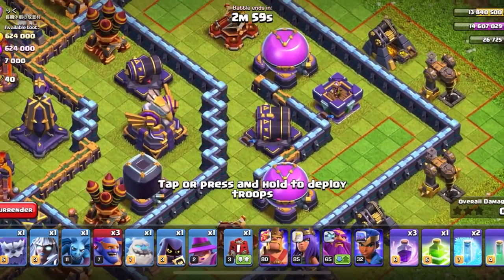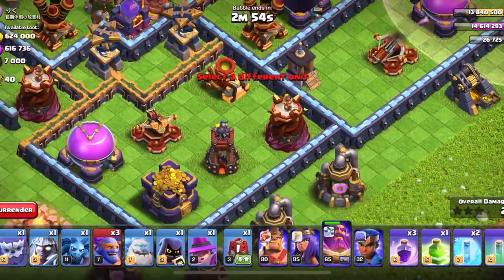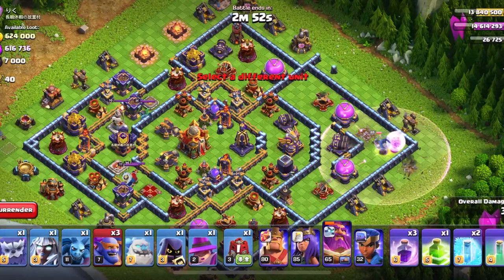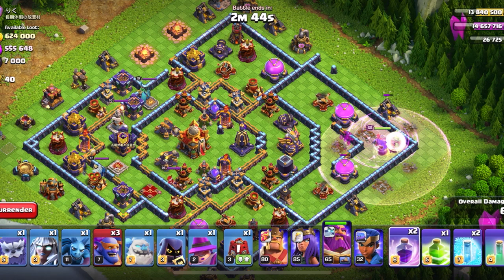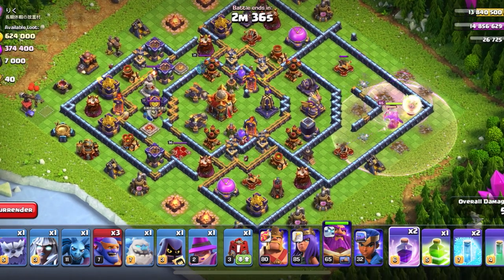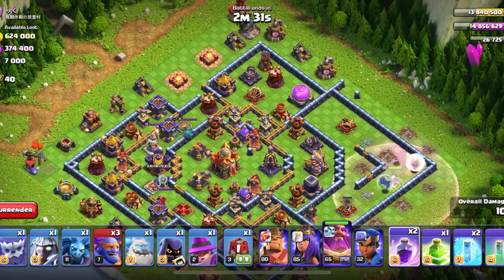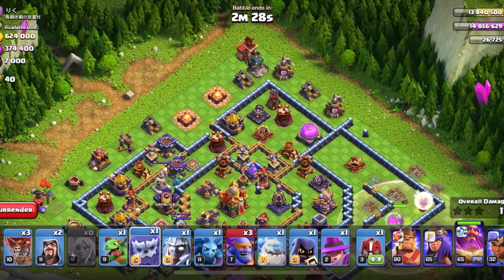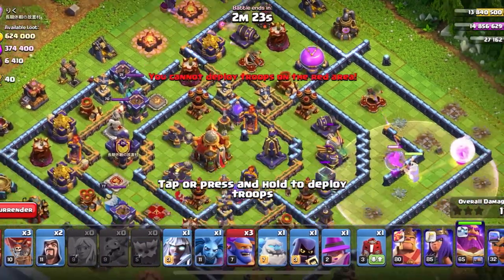I'm going to put in a Balloon first to check for any traps. Nope, none. Warden and Healers in. There's a lot of damage there. The Warden Aura — the Rage Gem — does boost the healers' healing power, but it's not as big of a percentage increase as a Rage Spell, so Rage Spells are still needed with this strategy. I'm going to funnel at the top with a Yeti and a Baby Dragon.